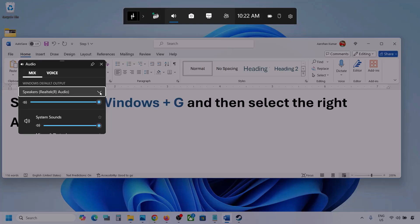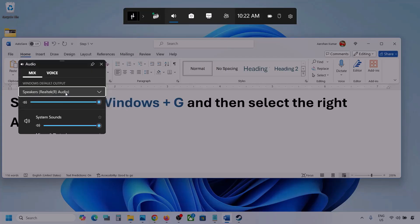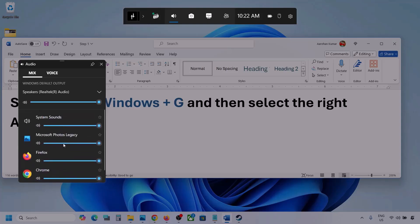Under Mix, select your audio device. You might see multiple audio devices here — make sure you select the one you are using. In my case I'm using this one, and you can also see different applications listed here.